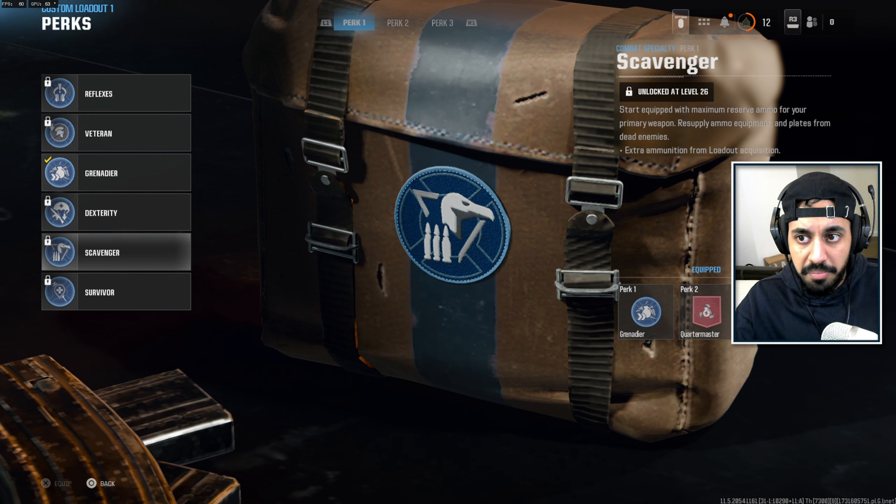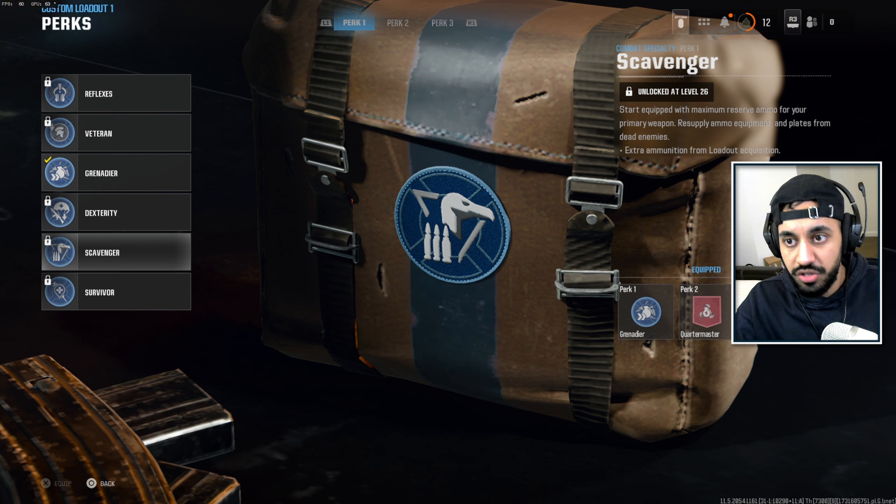Scavenger lets you start with maximum reserve ammo — basically like Fully Loaded — and gives extra ammunition from loadout acquisition. You can also resupply ammo, equipment, and plates from dead enemies, so if you run past dead players you can pick up supplies, which is pretty cool.